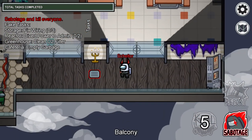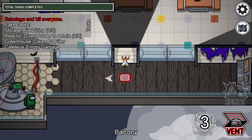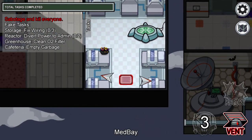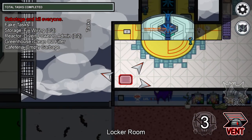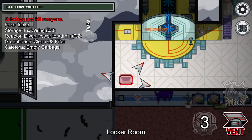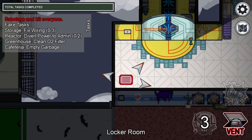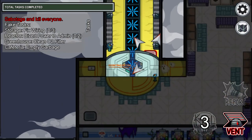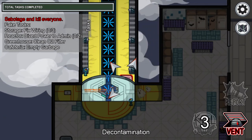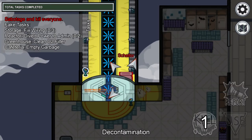Let's start from here. As you can see, we can vent here and if we go left we arrive at the Med Bay section. Going left again, we arrive near the locker room and near the location where you enter the corridor and go to — I think there's the reactor and the laboratory. Yes, it's the reactor and the laboratory section.